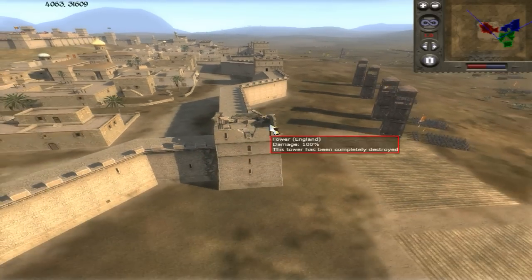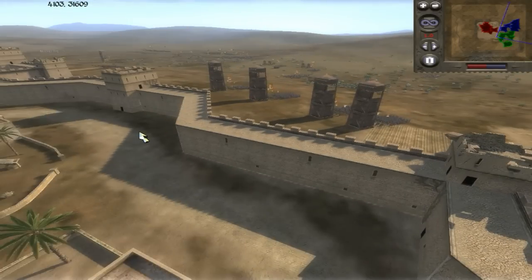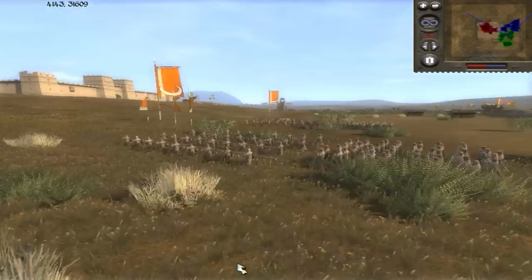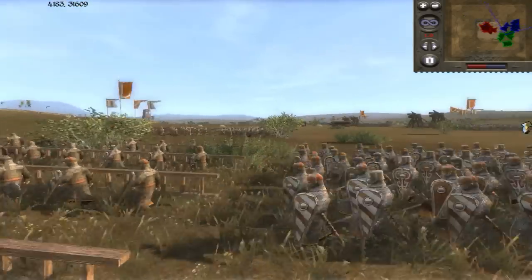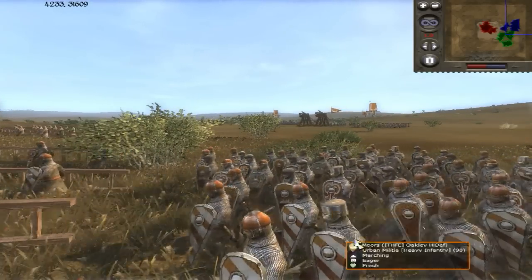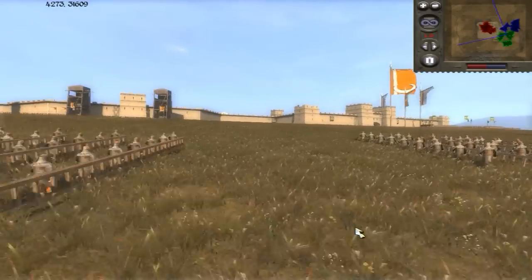We're prepping the groundwork for the troops to advance. Now that we're getting no real opposition, we're going to start to cease fire and push forward, moving into position. Starting to move up some of our lighter troops on this side — some urban militia — and they're actually vetted up. You can see the armor: in Medieval 2, when you upgrade your guys, you see that represented, so they have much better armor than they would otherwise.